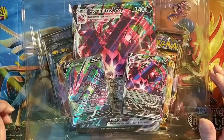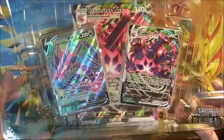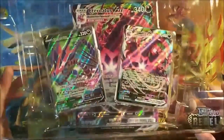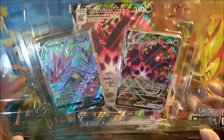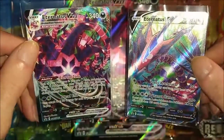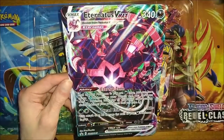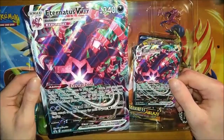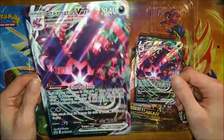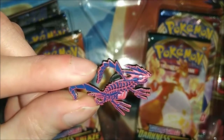It was a good fight but I won and we finally got the box off. The first thing you're faced with is the two Eternatus V and VMAX cards, so we'll pop them out and take a look at them first. Here are the two Eternatus V cards, and then we have the absolute giant VMAX card - next to a normal card it looks absolutely massive. That is really nice, and this is actually the first time I've got a little Eternatus pin badge.